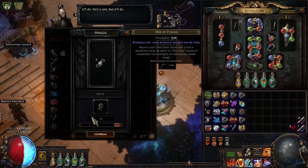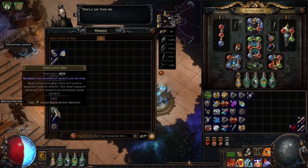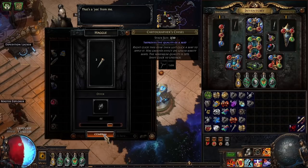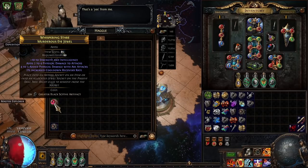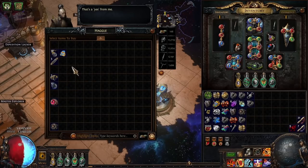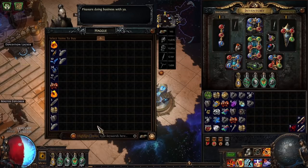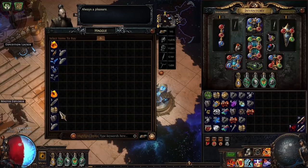In terms of what you buy, there's a simple method and a complicated method. I'll start with the complicated one, because that one needs a little more explanation. Let's say you're being offered a stack of 20 chromatic orbs and you know that 8 chromatic orbs is 1 chaos. That entire stack is 2.5 chaos. So you'd kind of mentally remember that, or maybe write it down on a second monitor and have a cheat sheet that you can reference — okay, 8 chromes is 1 chaos — and do the math from there.